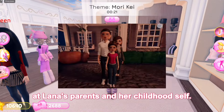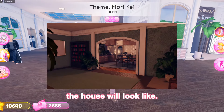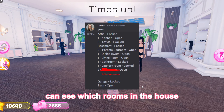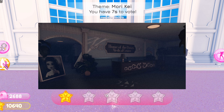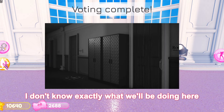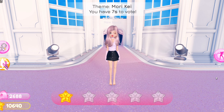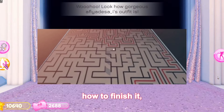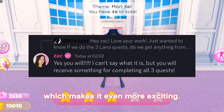We even got a look at Lana's parents and her childhood self. Part 2 takes place in Lana's childhood hospital — there is a big picture of Lana on the side and the whole vibe is very creepy. Part 3 is going to be a cave themed maze that we have to complete, and they even gave us a little cheat sheet for how to finish it. There's also going to be a special prize for completing all 3 quests, which makes it even more exciting.